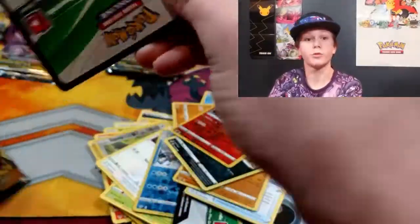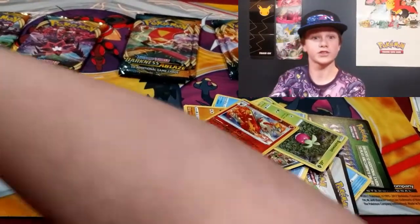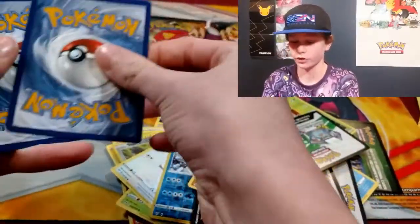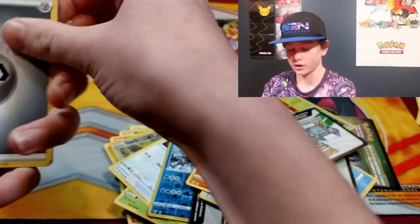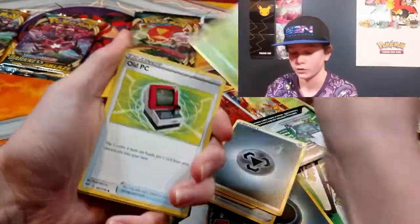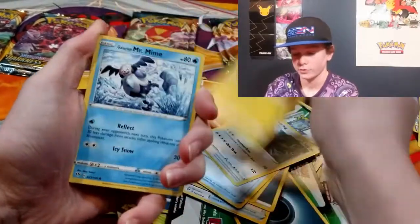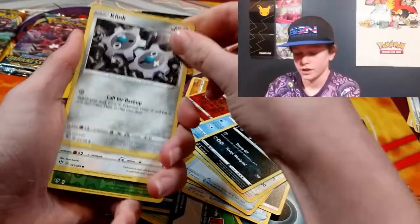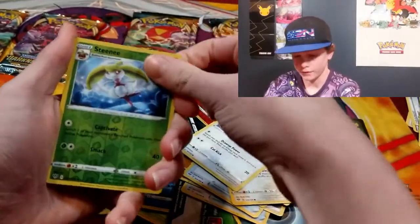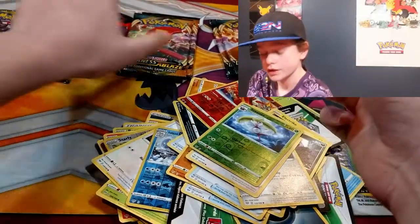What is up with my side of the booster box? I got one hollow on the other six packs and then I just get five green and white code cards in a row. Electric/Steel Energy, Steenee, Old PC, Ursaring, Electric, Galarian Mr. Mime, Grimer, Clink, Skitty, Steenee, and Aggron hollow — that's cool! We'll set that up there. Centiskorch for the second time!